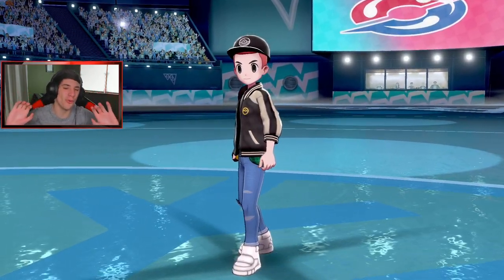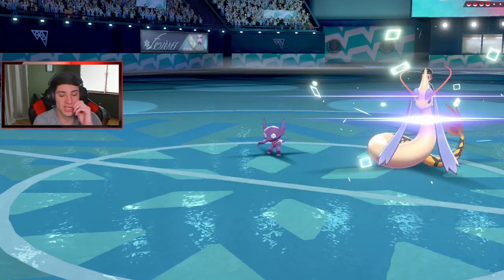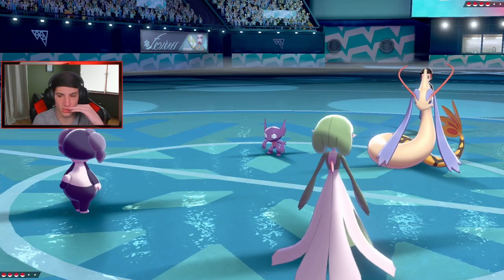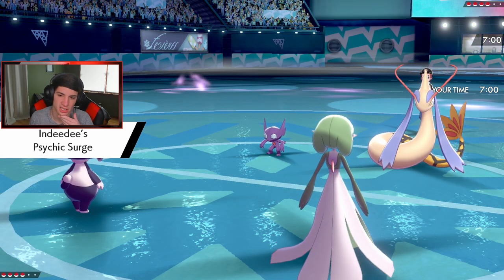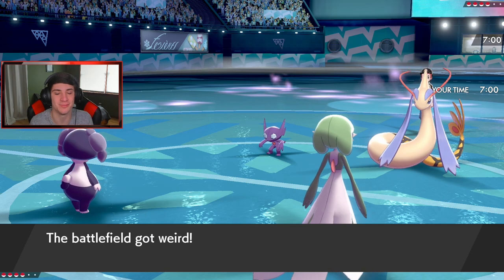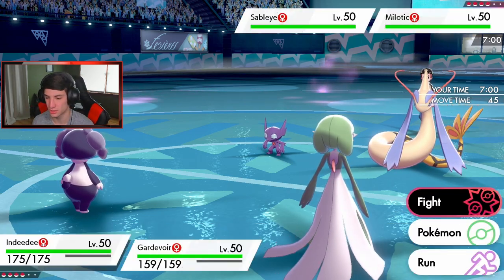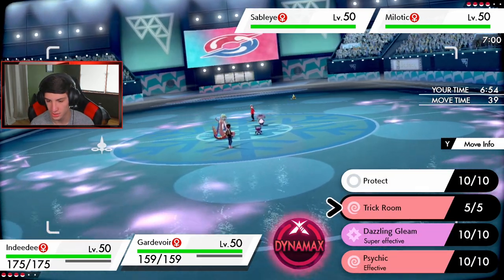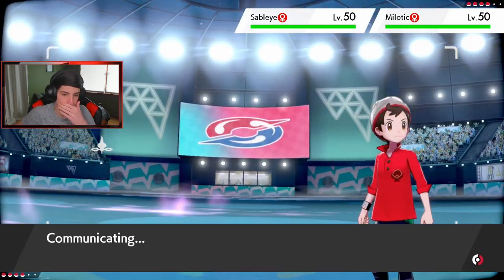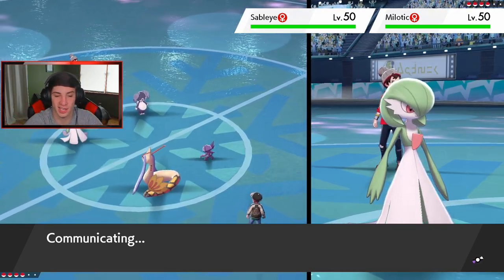He's gonna go Milotic and Sableye as his lead. Sableye is so scary with all the quash moves and stuff. Our psychic seeds will pop and raise our special defense. He might coil up or go for Hypnosis but no Fake Out for him due to Psychic Surge. I'm just going to go into a Disarming Voice and roll into a Trick Room - I think Sableye hopefully presses Fake Out not realizing Psychic Surge is up.